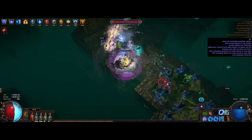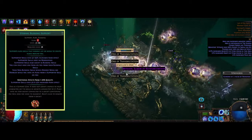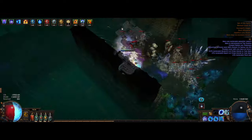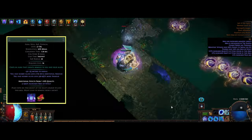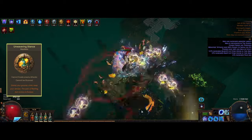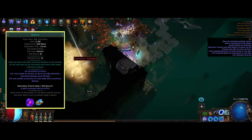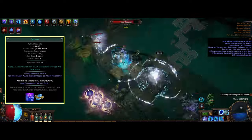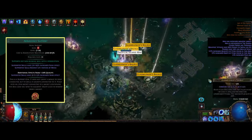For auras, we're basically only using one since we can't reserve any of our mana. We achieve this by using the Eternal Blessing support, which makes a skill have no reservation but won't allow any more mana-reserving auras. I'm going with Determination for some extra defense from armor — really nice since we're specced into Unwavering Stance, making us immune to stuns but unable to avoid enemy attacks. Wrath is another option that boosts damage quite a bit, but you'll feel much squishier.